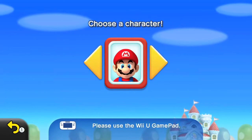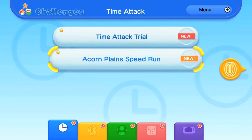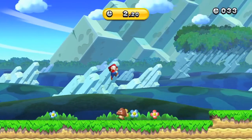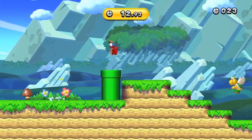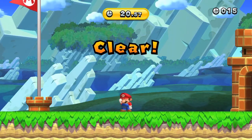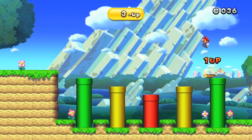New Super Mario Bros. U has the most extra content in any Mario platformer ever. After beating the game, you unlock a special world that can be accessed after collecting all the star coins. There are also new special modes: Challenge mode, Boost Rush mode, and Coin Battle. Challenge mode has you doing various awesome and unique tasks to get a gold, silver, or bronze medal. Challenges include speed running through a course as fast as possible, completing a level with a squirrel suit without touching the ground, and getting through a course without killing enemies. These can be very brutal in their difficulty and really test your skills if you're a veteran of platformers. It could cause you to throw your gamepad out the window, but it's all great fun and extremely addicting.